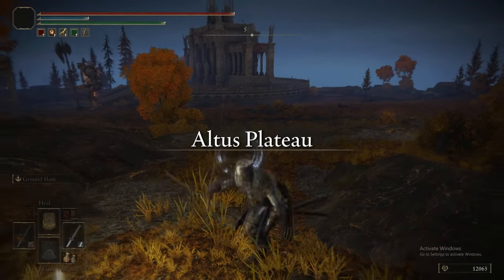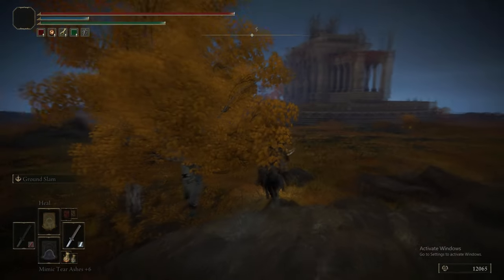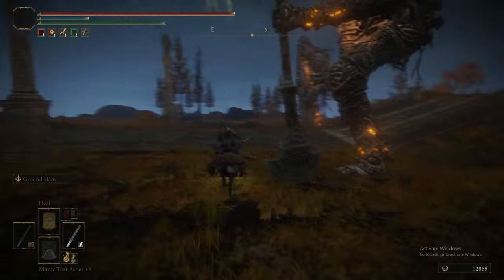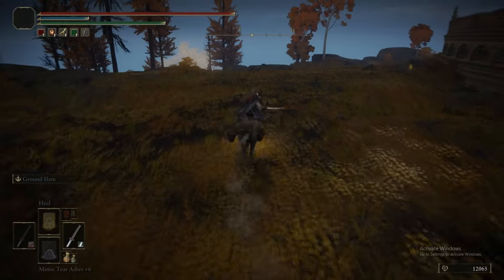As you can see, if you drop down from the back of the Lux Ruins, that takes you back to the Erdtree Grazing Hill. But we're heading back to Altus South and keeping past it to the south.